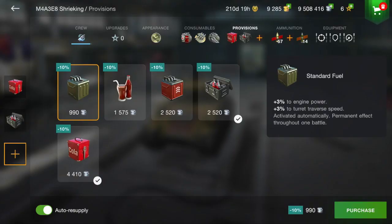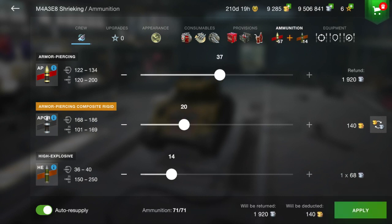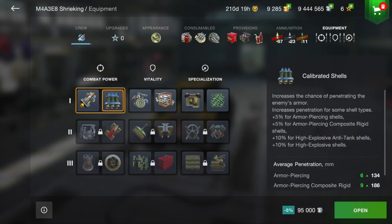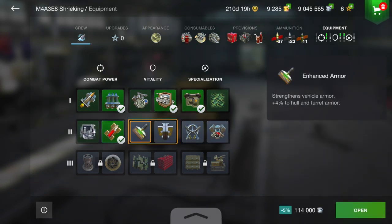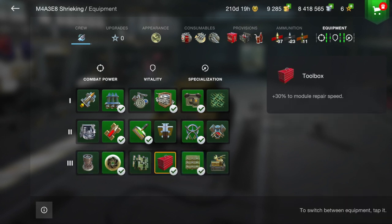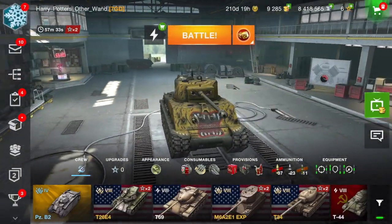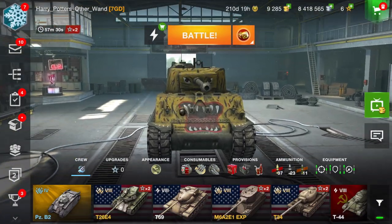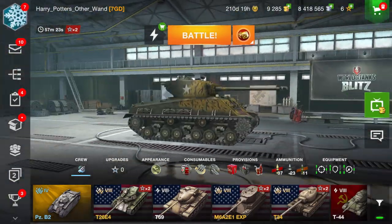For the setup I'm going with adrenaline, two repair kits, and Coca-Cola to enhance view range — spotting is a key role for a medium tank. I'll load mostly normal AP rounds, some APCR for when I'm uptiered, and some HE for light tanks. For equipment: gun rammer, supercharger, vertical stabilizer, combat power, optics for view range, toolbox, and more frequent provisions. With a fast-loading gun I always go for more frequent provisions.